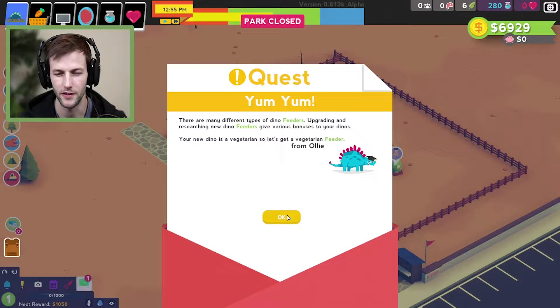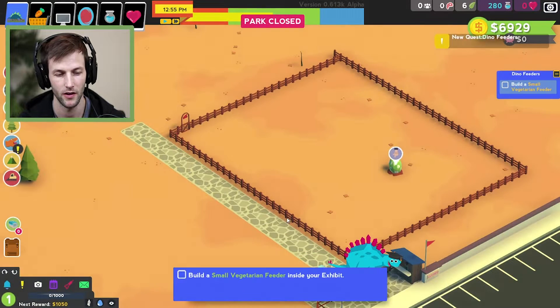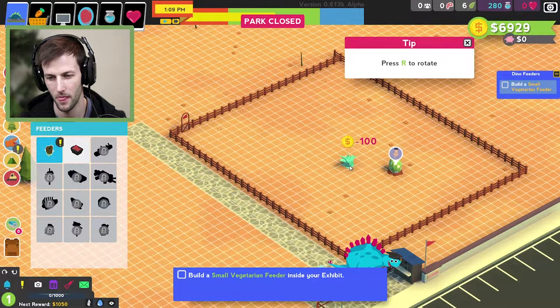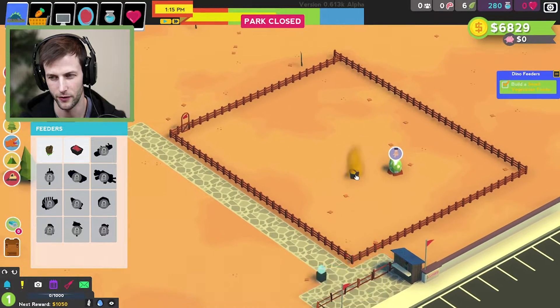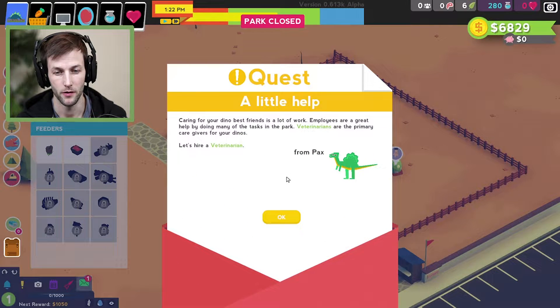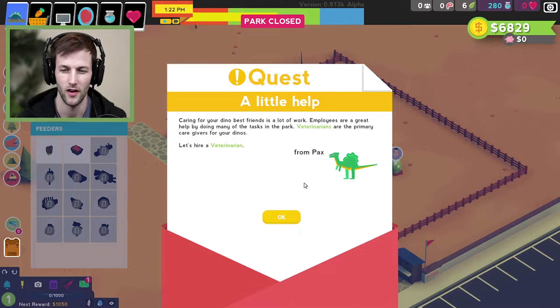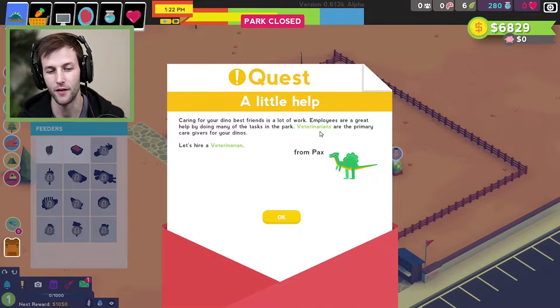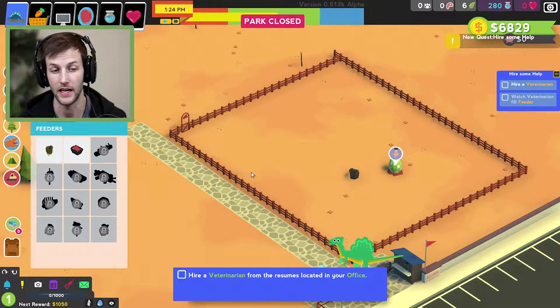There are many different types of dino feeders. Upgrading and researching new dino feeders gives various bonuses to your dinosaurs. Our new dino is a vegetarian, so we'll get a small vegetarian feeder. Caring for your dino is a lot of work. Employees are great help — veterinarians are the primary caregivers for your dinos. Let's hire a veterinarian.